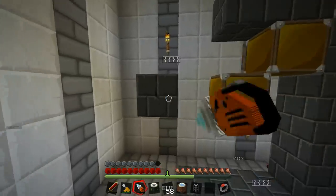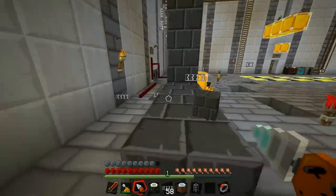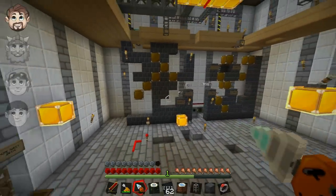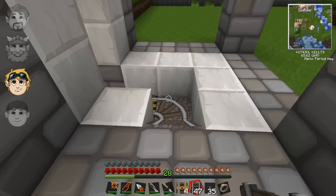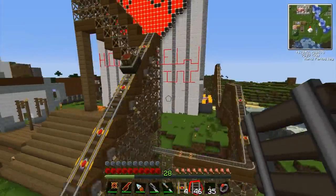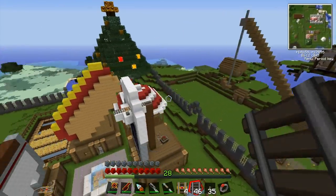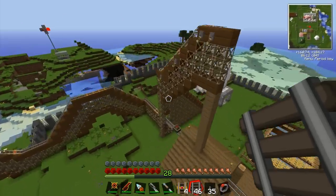Bugger off, spider. Bugger off. Is this gonna work? Should I take this entire wall down, or should I leave it up with some symbols on it? I don't think I probably shouldn't get rid of a whole wall. And I'm not getting rid of the side of the wall. Eggs, eggs, eggs, eggs. Oh my god. It's a wall.